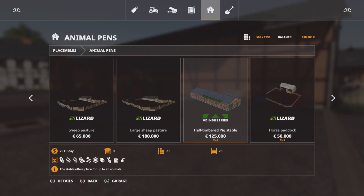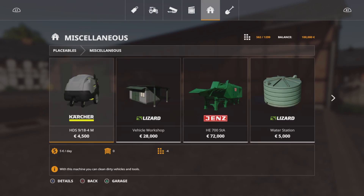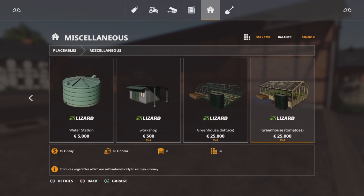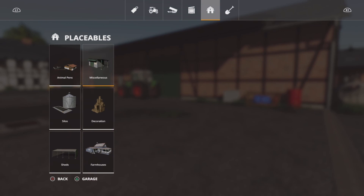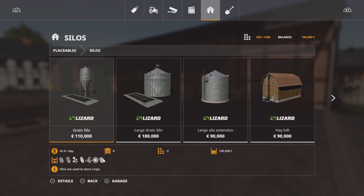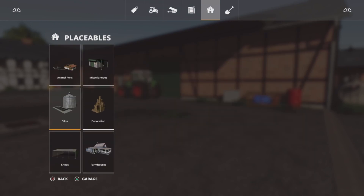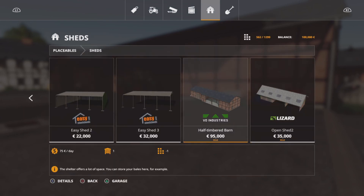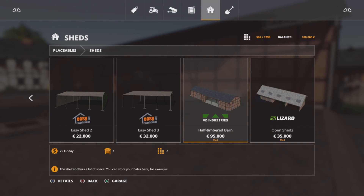In modded items, we've got some extra items because I didn't select those required mods last time. Now that I have selected them, they appear in the placeable section. We've got the Half Timbered Pig Stable. In miscellaneous we've now got the greenhouses - a tomato one as well as the lettuce one. In silos we've got the Farm Silo - Half Timbered Barn and House - with a 250,000 liter capacity that takes your standard crops. In sheds we have the Half Timbered Barn and the Lizard Open Shed 2, which weren't showing before because I didn't select that required mod.